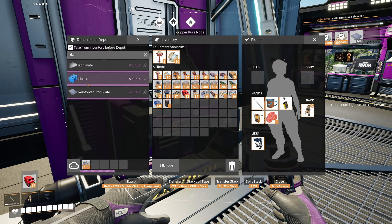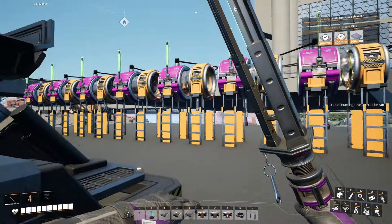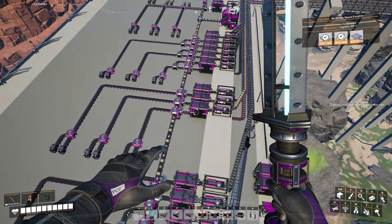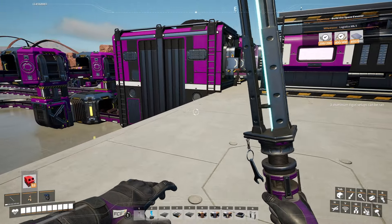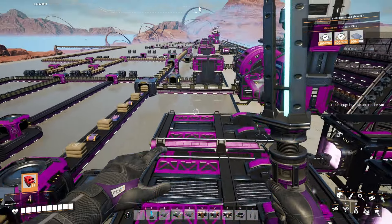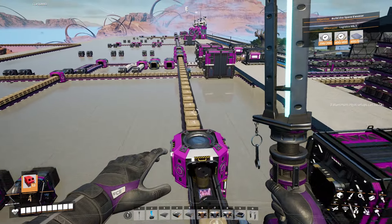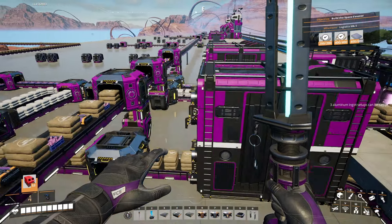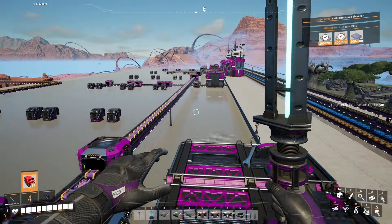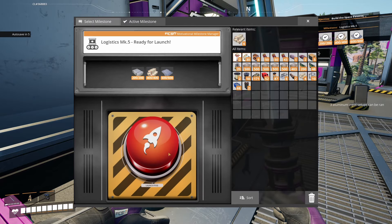Between episodes I added more awesome sinks because the belts couldn't keep up. Even with mark five it would have been a struggle since we're producing so many excess items. I added two or three more awesome sinks and that's fixed the issue for the most part. Some stuff still backed up a little but we've definitely cleared out a much bigger chunk. With that, we should have mark five belts - boom!